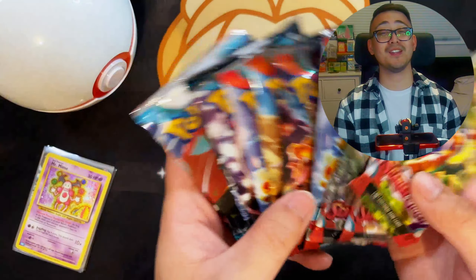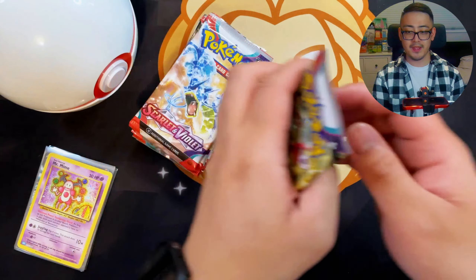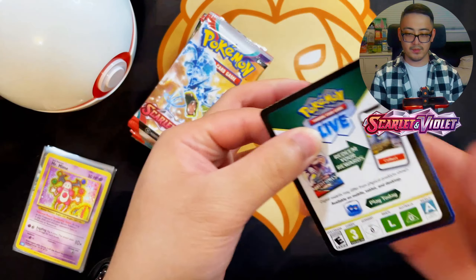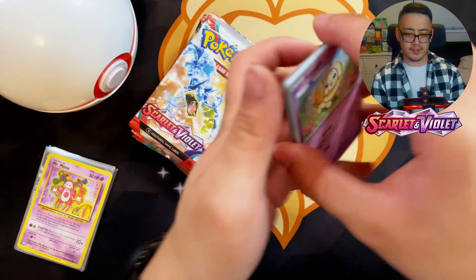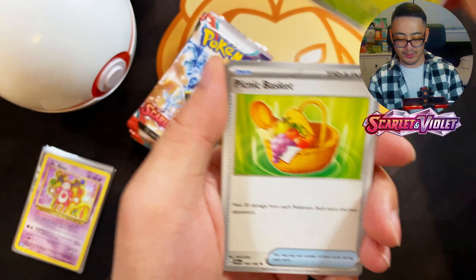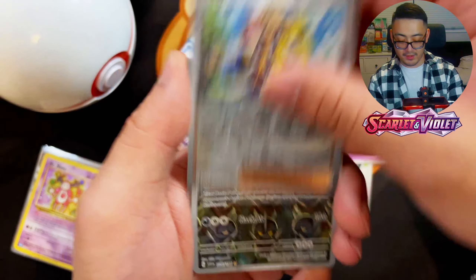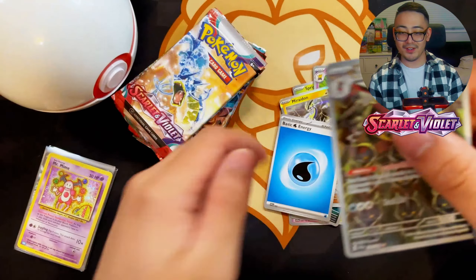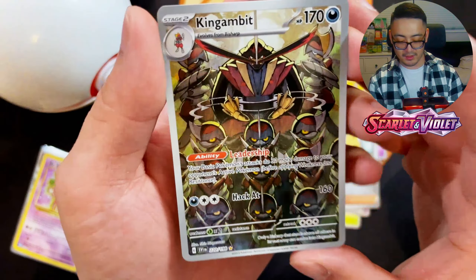Hit that subscribe button if you're new and let's see if we can pull some bangers. Hit that like button too if you're enjoying today's video. First pack — Scarlet and Violet base set. Chase cards here would be like Miriam, Miriam on Altar, or full art Gyarados and Arcanine. We got Scatterbug, Drifloon, Sprigatito, Picnic Basket, Bombardier, Hypno — reverse Arvin — and first pack magic! We got King Gambit with a holo Miriam on and Water Energy!